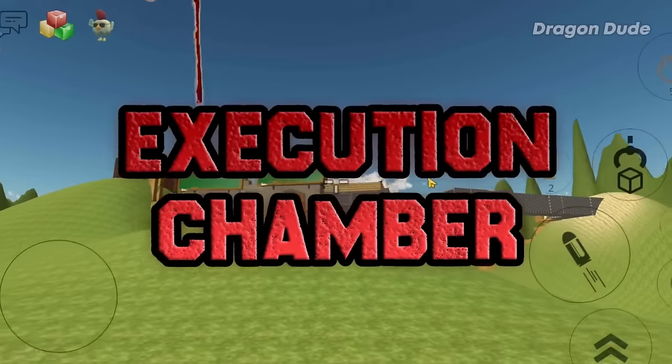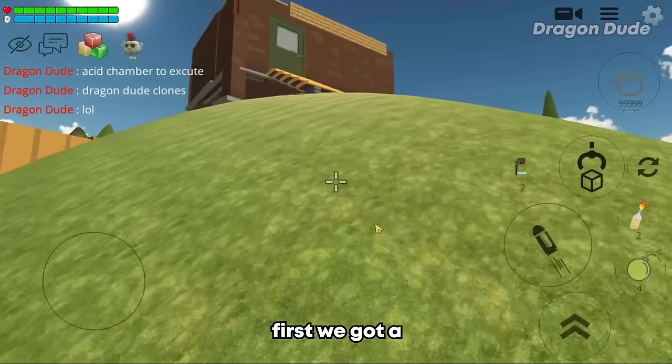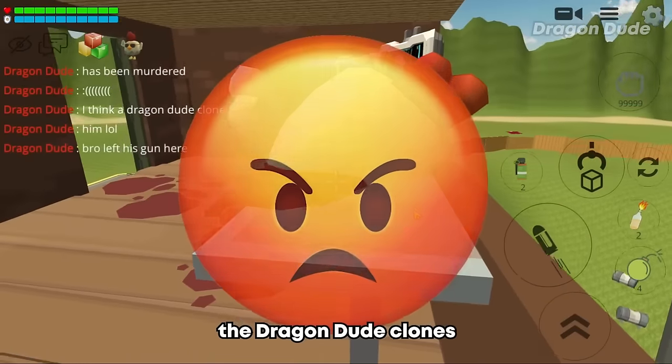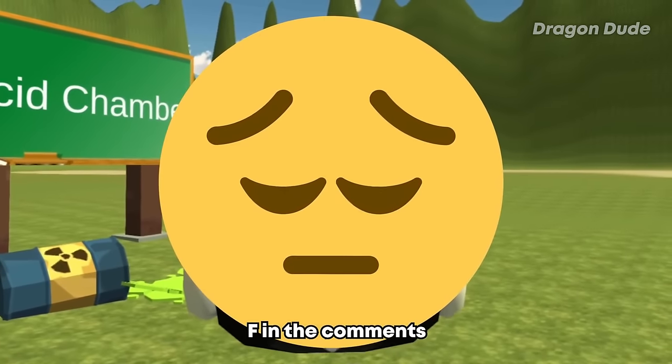And on to our final build which is the Dragon Dude Clone Execution Chamber - you guys are gonna love this one. First we got a security post here. Oh my god, the Coco Soldier died! I don't know who did this but this is devastating. I bet it's one of the Dragon Dude clones who escaped. Rest in peace Coco Soldier. Can we get an F in the comments please?